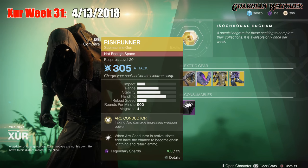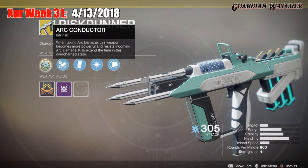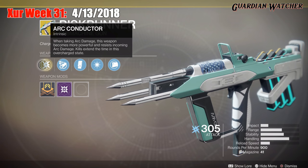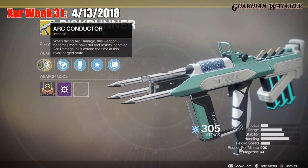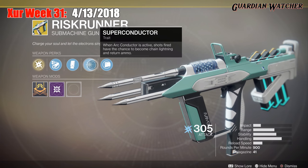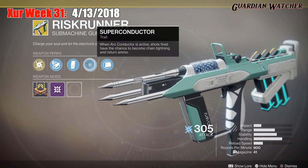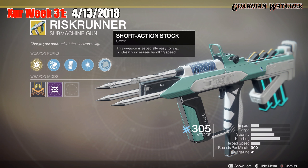The weapon of the week is the Risk Runner, which is an ARC submachine gun. The intrinsic perk on this is ARC Conductor — when taking ARC damage, this weapon becomes more powerful and resists incoming ARC damage. Kills extend the time in this overcharge state. Then we have Arrowhead Brake, Extended Mag, and Super Conductor, which — when ARC is active — shots fired have a chance to become Chain Lightning and return ammo. And last but not least, we have Short Action Stock.